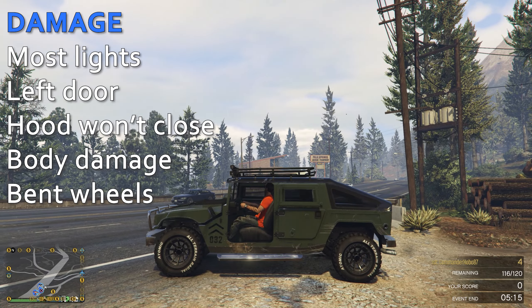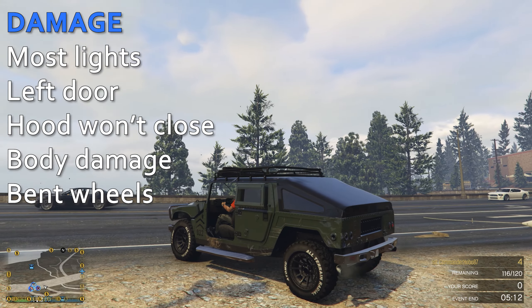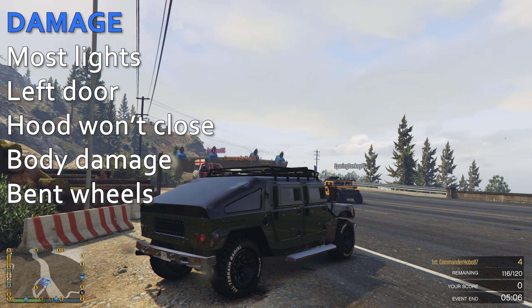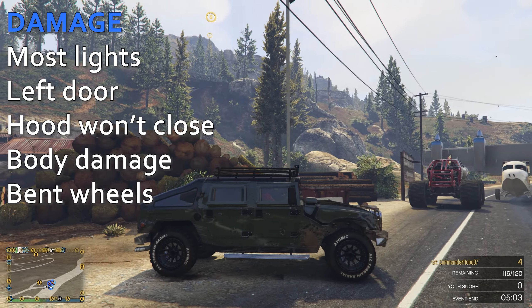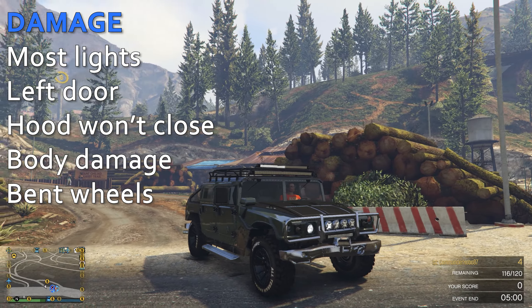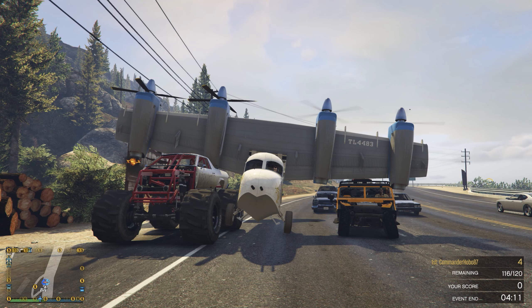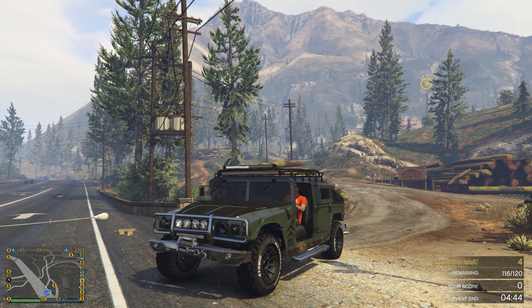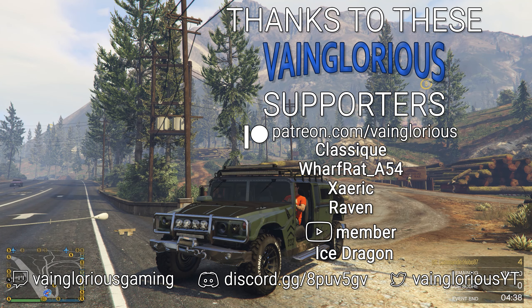Let's take a look at the damage on the Mammoth Patriot Mil-Spec. Most of the lights are gone, including the LED light bars. The left door is missing. The hood will not close. There is surprisingly some body damage — not a lot, but there are some dents here and there — and a couple of the wheels are ever so slightly bent. Hobo once again has engines on fire. Rough damage descent all around for everyone, but that's going to do it for Will It Off-Road for this week. We'll be back with more contract vehicles next week. Until then, I'm Brandon reminding you to stay vainglorious.